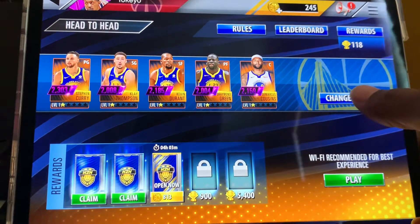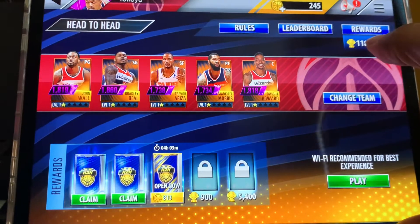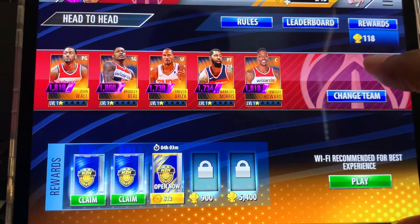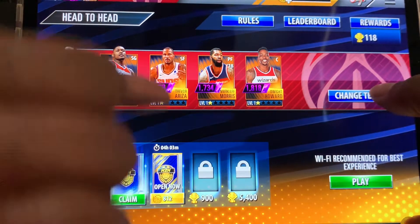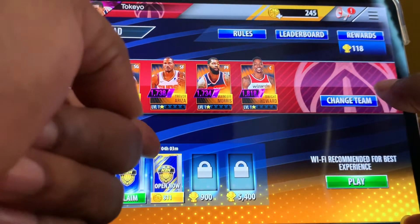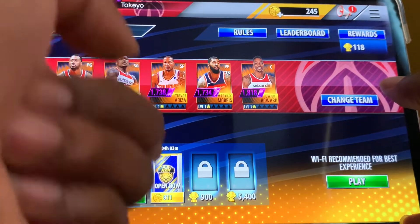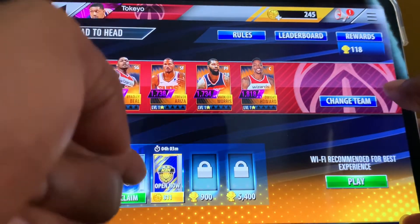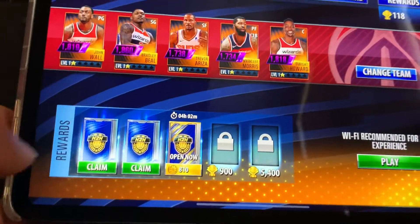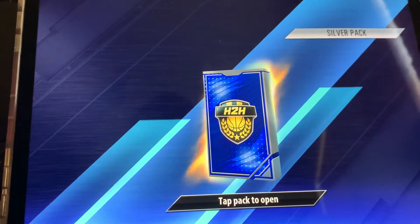So I'm going to open some packs for you. The team I normally use is the Wizards — I've won lots of games with the Wizards. I got to play 300-400 in one day and lost a bunch of games to bad connection. And by the way, I pulled a pink diamond Paul George from one of these packs when I first started. This pack here is at 812 — it says 4 hours, but when I first got it it said 6 hours, worth 1,200 — it's a gold pack. I'm thinking there's at least a diamond in there. I'll come back in 4 hours. But I have 2 silver packs I'm going to open right now. Let's see what we get — tap pack to open.